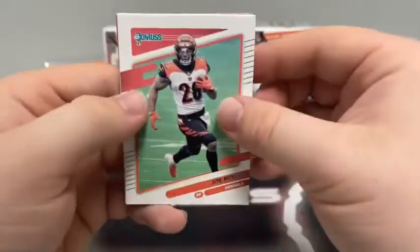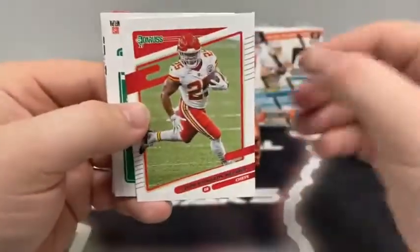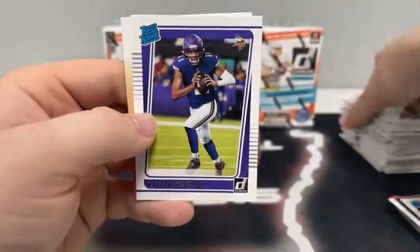Joe Mixon for the Cincinnati Bengals, Miles Gaskin, Peyton Manning for the Colts, Clyde Edwards-Helaire for the Chiefs, DeAndre Hopkins to Arizona. We've got Jalen Mills, Marcus Peters, and a rated rookie of Keelan Mond for the Minnesota Vikings.